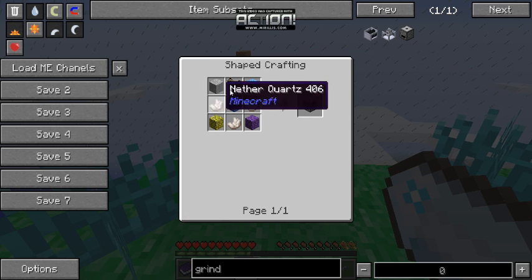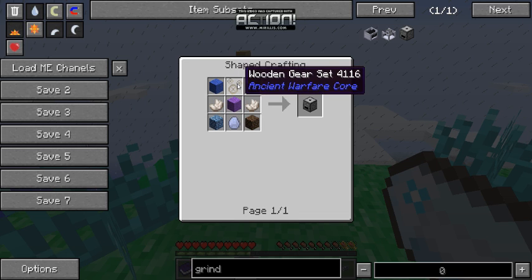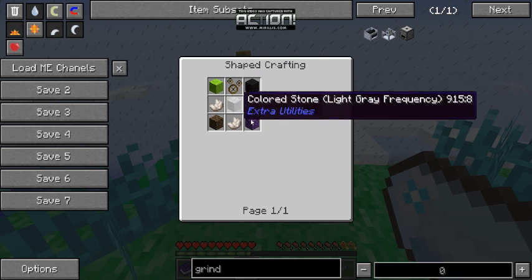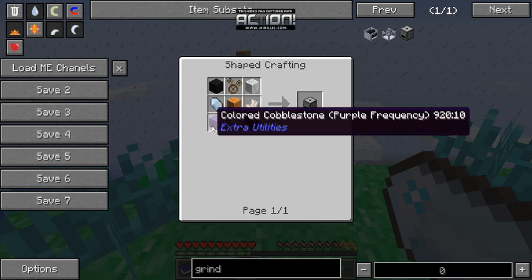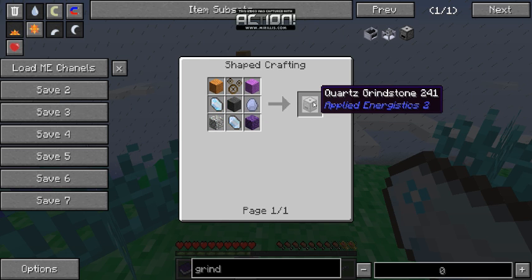That could be different, because maybe since it has Ancient Warfare core, it could be different ways if you have different mods. You have Certus Quartz stones in the corners and a stone in the middle, and you get the Quartz Grindstone.